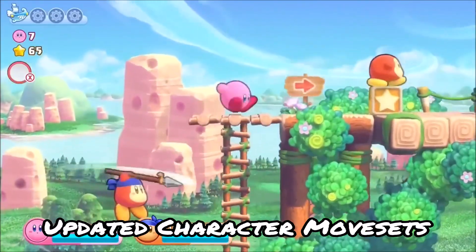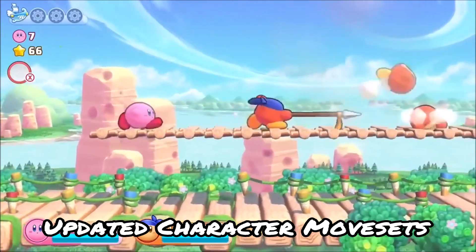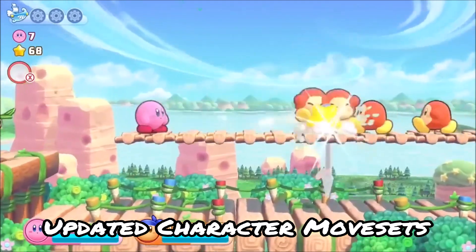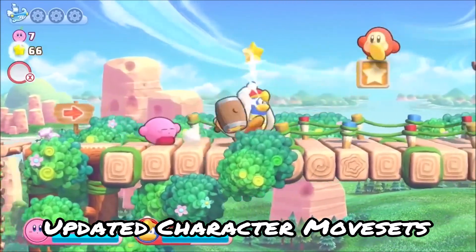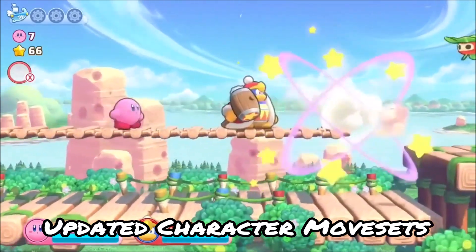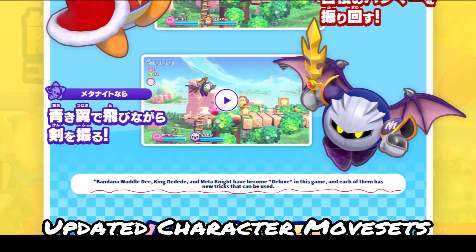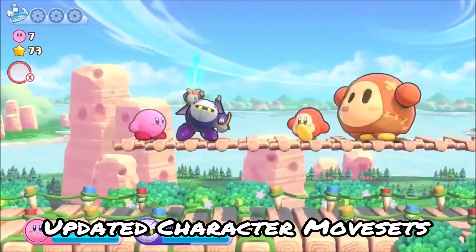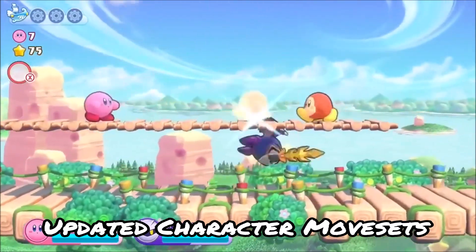Dedede, Meta Knight, and Bandana Dee all got their updated movesets from Star Allies and Fighters 2, which is a great change. Originally their movesets were kind of just clones or replications of their respective copy abilities — Hammer, Sword, and Spear — but now they're receiving updated movesets that fully flesh out the idea of their character. There was a commenter who pointed out that some of the moves shown in new footage were actually old moves from the original game, but there are still brand new aspects to their movesets, and they're advertised as such on the new website and Twitter. Comparing the original movesets to those in Star Allies and Fighters 2, there are drastic differences — it's just really refreshing to see these characters get their movesets upgraded.